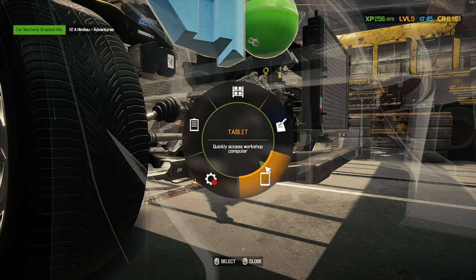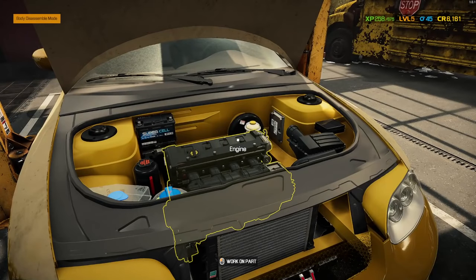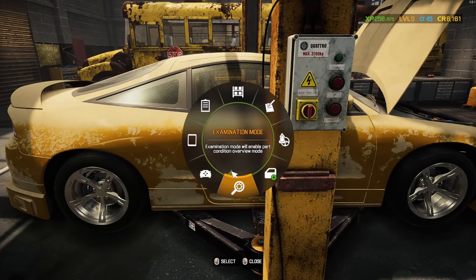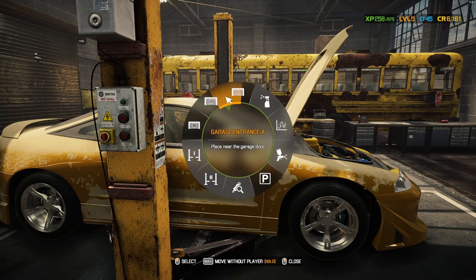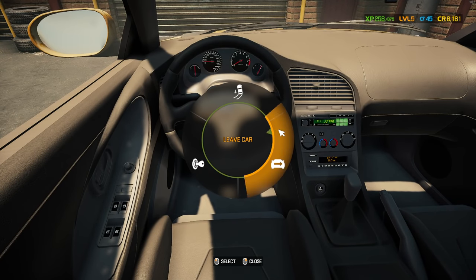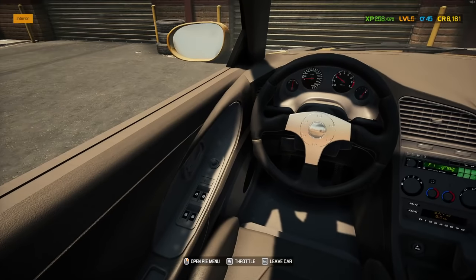Let me see what's not discovered on this car so far. We've got the two pistons and then eight things still undiscovered. What have I not gone into that has eight components? Let me get this thing off the lift and outside because I'm getting confused here. Let me hop in - the interior looks pretty mint.